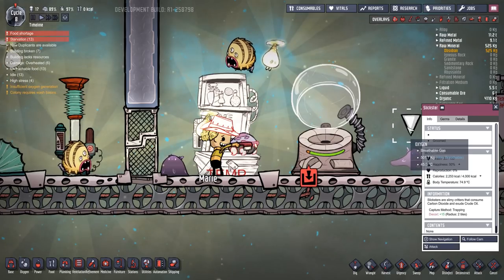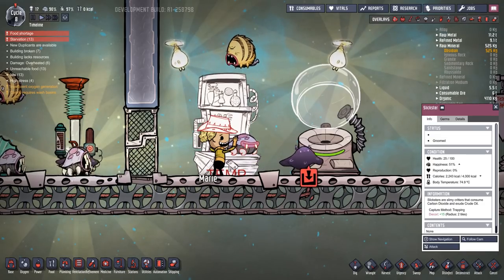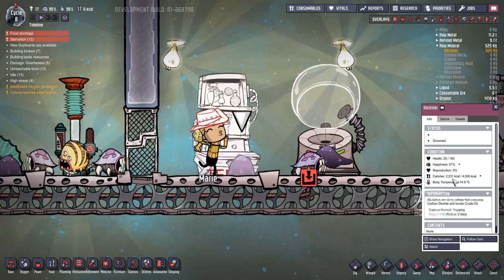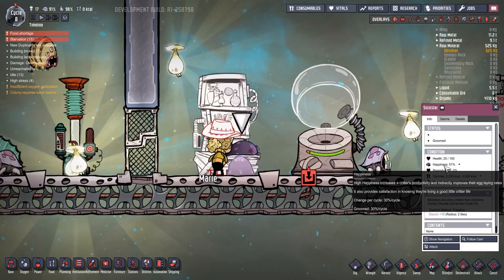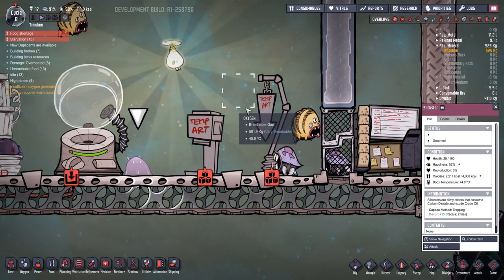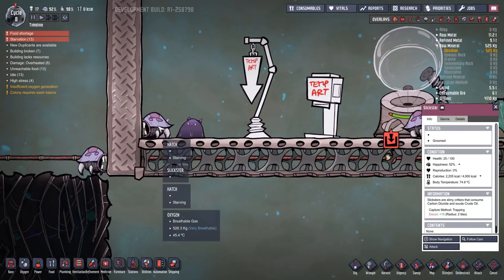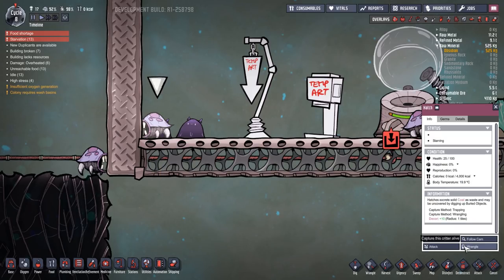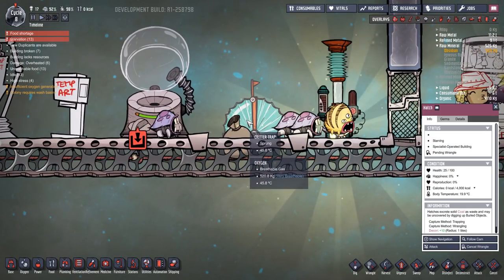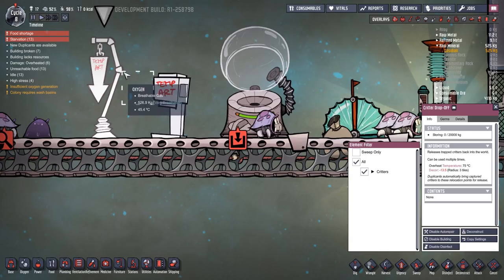Oh, it's the hatch's turn — there he goes, going to get groomed. Very nice. Clicking on him — reproduction zero, happiness going up to 51%. So very soon we may see some eggs. We can now also wrangle creatures. For instance, picking this hatch here, down at the bottom we have an option to capture the critter alive. We do have one in a critter trap and a critter drop-off point, so they'll still be trapped and taken there, but now they can also be wrangled.